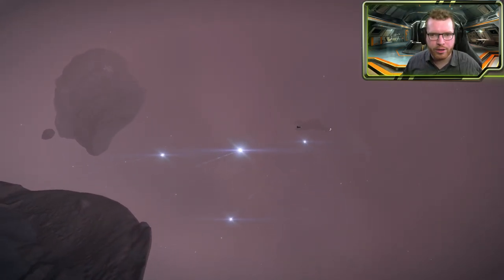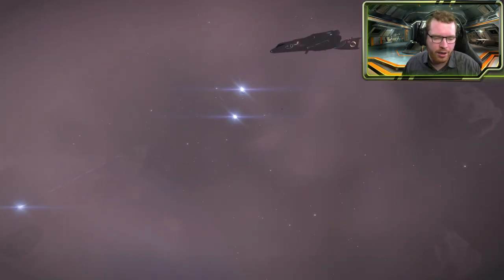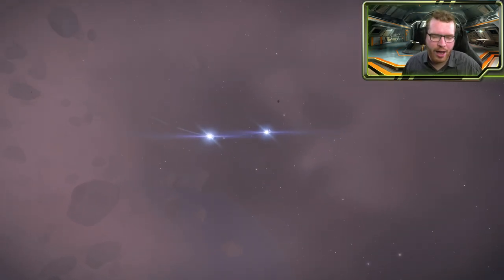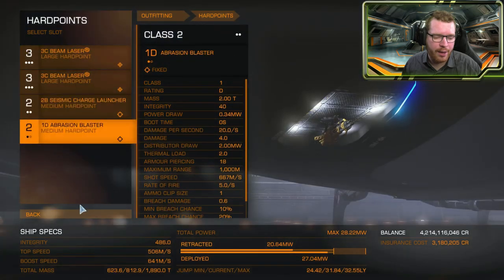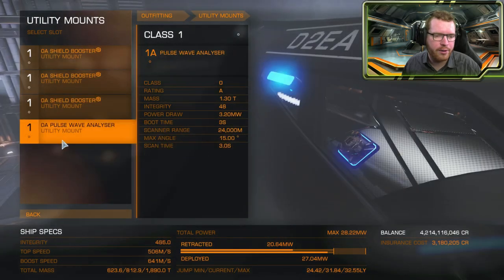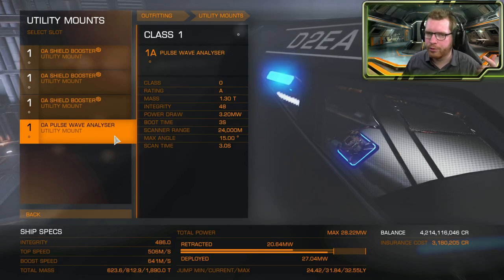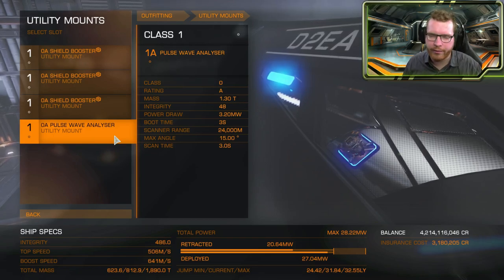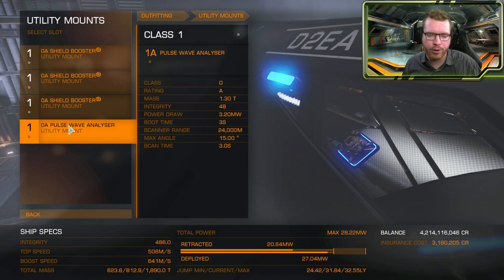If you're going the traditional and more relaxed mining route, bring all the different tools — at least one of each, preferably two mining lasers — so you have everything you need when you come across any deposit type. I also recommend fitting a pulse wave analyzer in your utility slots. These send out a pulse and show you where all the deposits are: asteroids containing surface, subsurface, or core deposits will light up in the asteroid field. This is vital for core hunting — it's pretty much all we do — and still recommended for traditional mining.